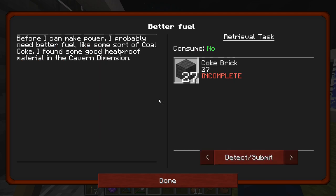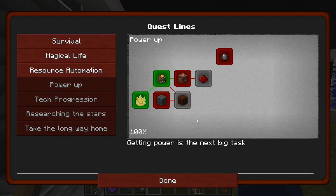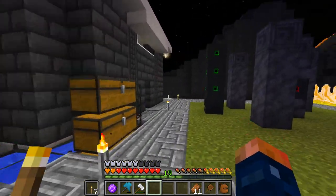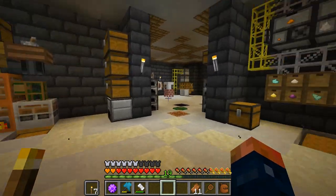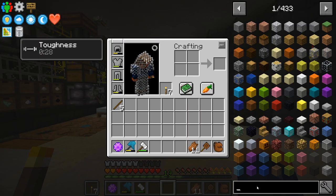We also have a quest for better fuel. It says before I can make power I probably need better fuel — like some sort of coal coke. I found some heatproof material in the cavern dimension. So we're going to get into Immersive Engineering, which has some cool stuff to get into.